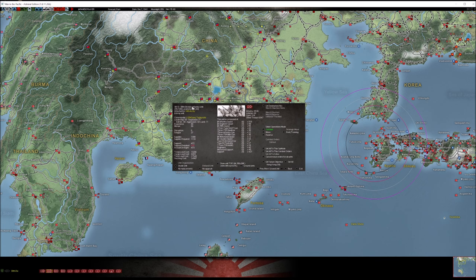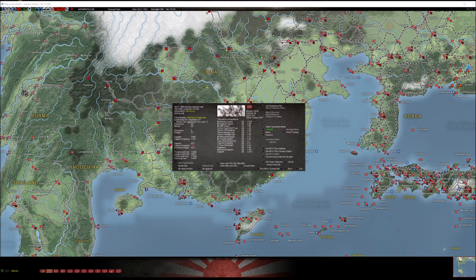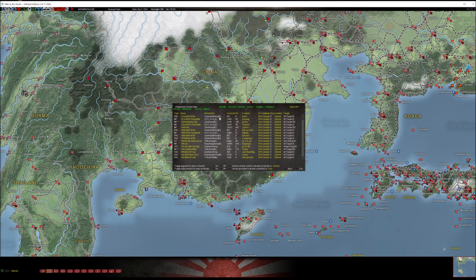The 38th Division is formed up as part of 16th Army and is — or should be — marching on Hong Kong. Once you take Hong Kong with this unit you can use it anywhere: pack it up, sail it away, or leave it in China. It's fully formed up and able to be used.